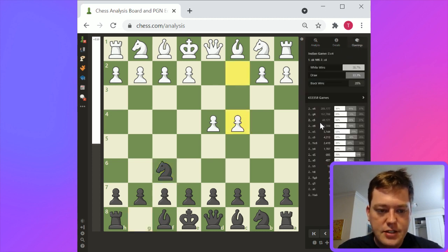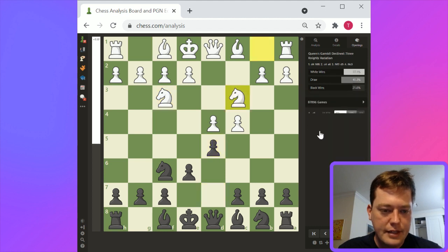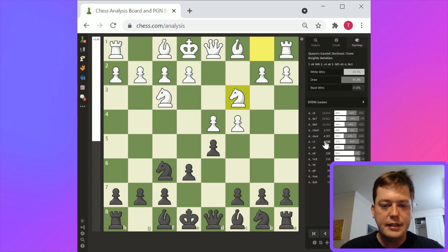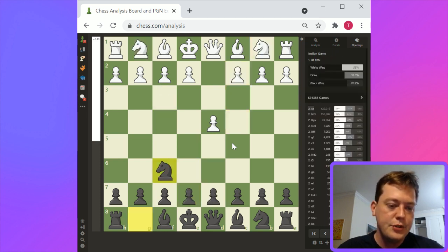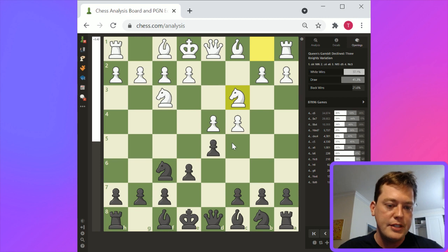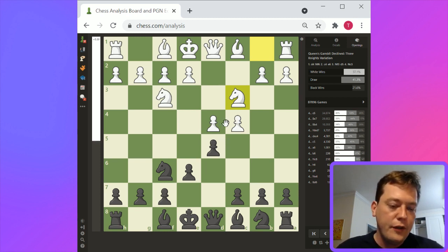So c4, e6, knight f3, d5, knight c3 — this is the Queen's Gambit Declined, three knights variation. I was interested in going into some Grunfeld theory, but I figured I would go into the standard Queen's Gambit Declined to show some differences. The Grunfeld involves the knight taking on d5.